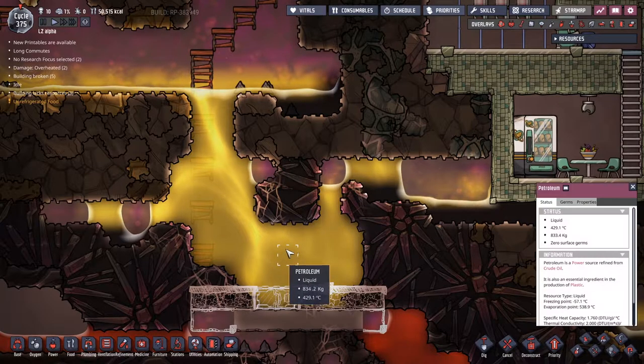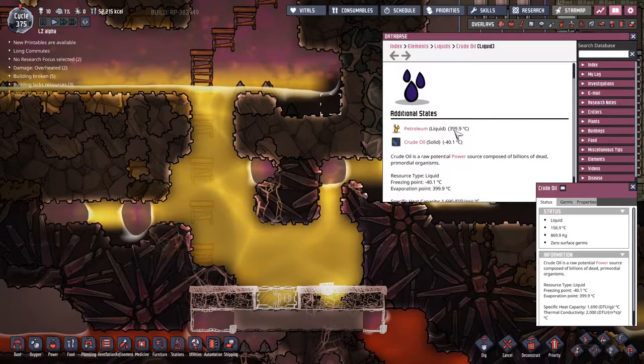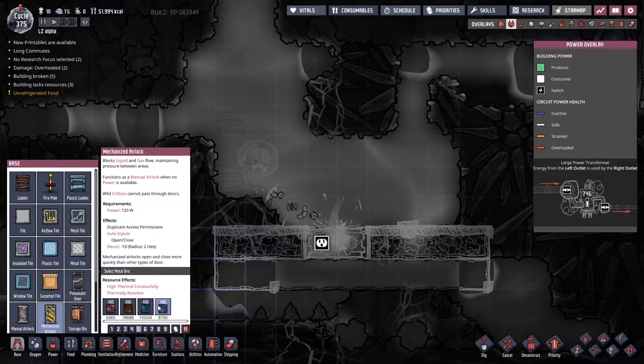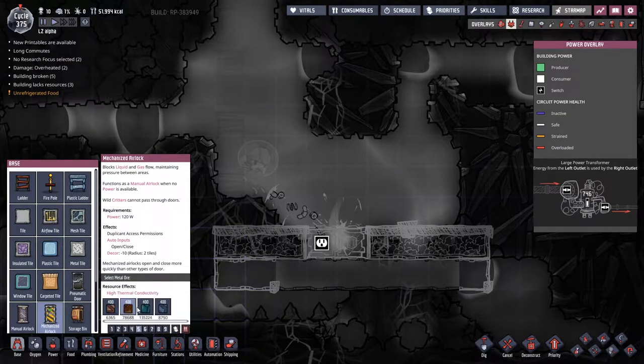We're going to open the door when it is above a certain temperature and close the door when it's below. When we click the crude oil, we can see it will be 400 degrees where we want to keep it roughly. I'm not sure whether that door is going to handle it - I've just realized it's made out of aluminium. I'm not sure what the best material to make it out of will actually be.